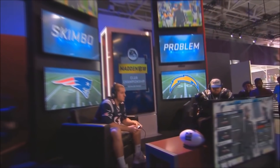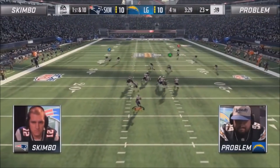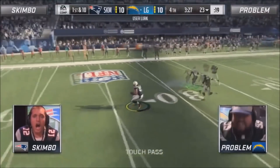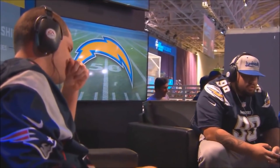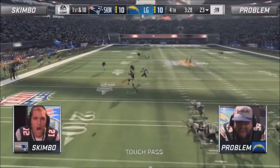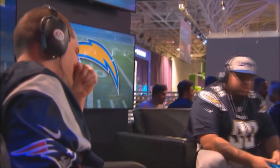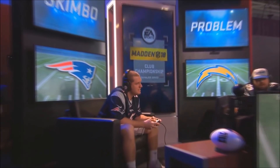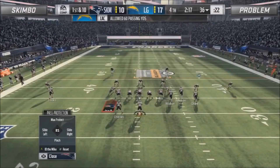Remember how Problem took away the deep post every play all game long? Watch what happens here — he makes a slight move like he's going to guard the deep post, then jumps back down on the in route. Skimbo immediately knows he messed up as soon as he throws the ball. This is the game-changing play. Problem makes a slight hesitation up like he's going to get the post — it's very, very subtle, you might have to rewind a few times to catch it. He dips back for a second and then jumps down on the in route, and Skimbo knows immediately that he messed up.